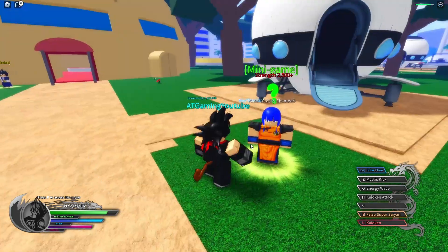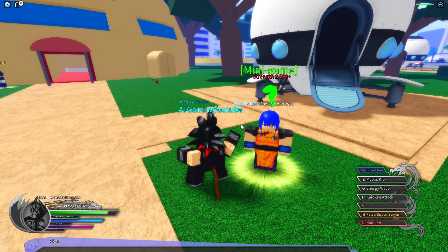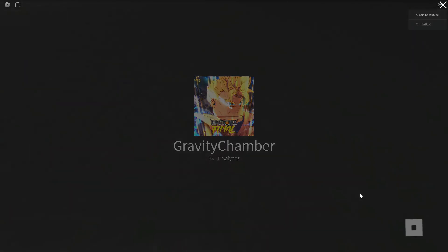To do the mini game you need 2500 or more strength and 5000 Zeny. Press 'Sure' and it will take you to the gravity chamber area. You'll have to do the mini game a few times — just keep repeating it for about 30 minutes because it will come in handy quite a lot.